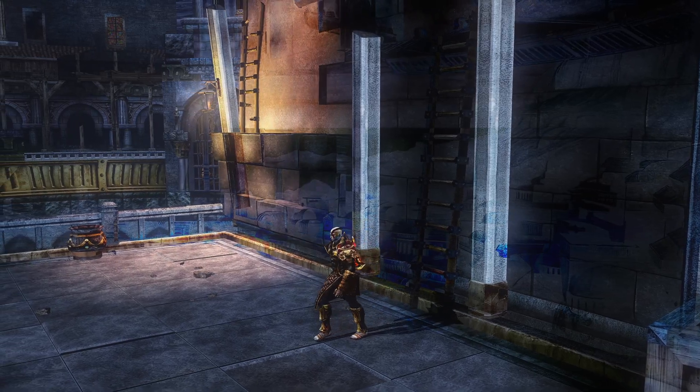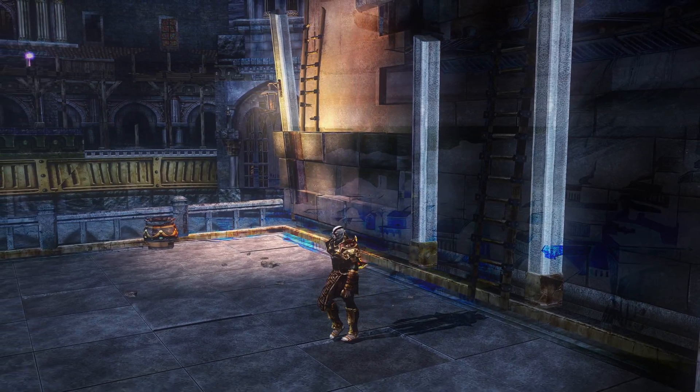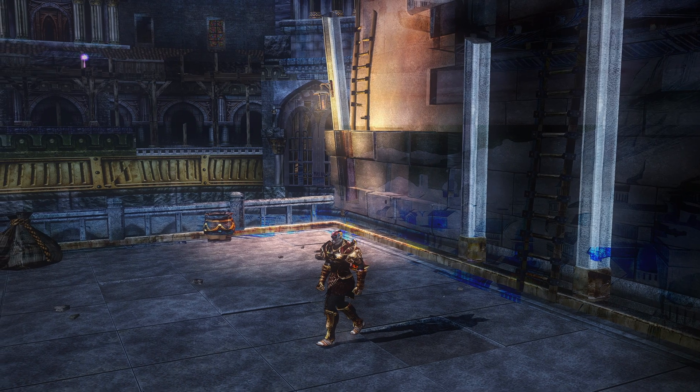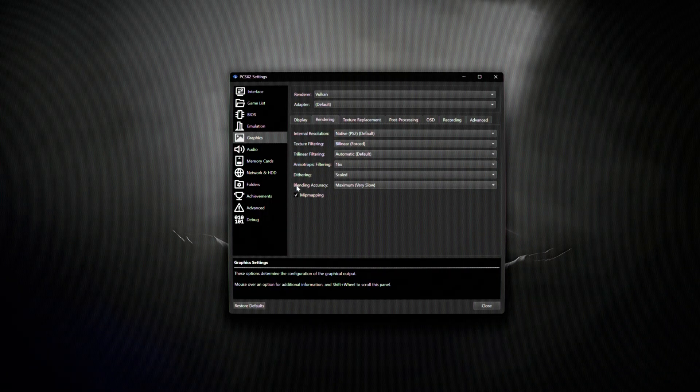The last tidbit I ran across is when using one of the texture packs, if blending accuracy was set to high or maximum — which is usually a good thing if your PC can handle it — I would encounter a really weird transparency issue. But by setting the blending accuracy to medium, it solved this issue for me. And that's that.